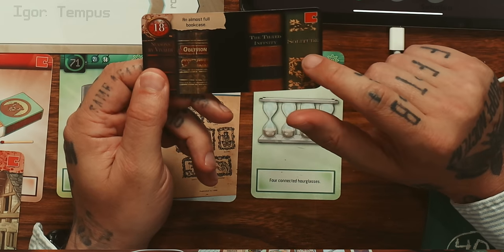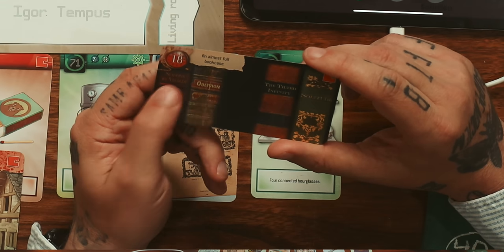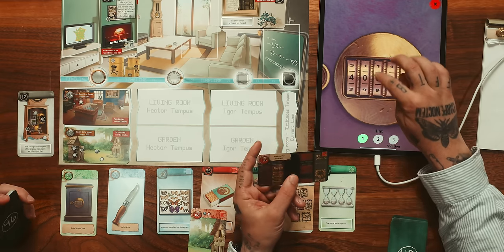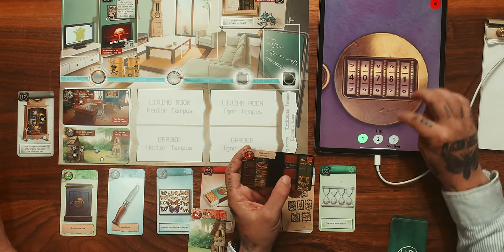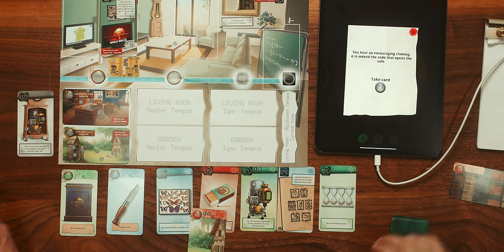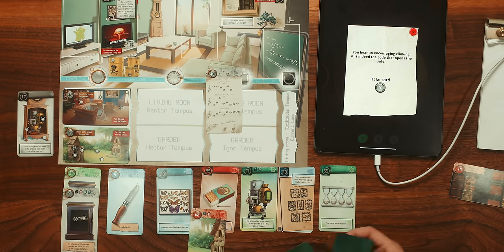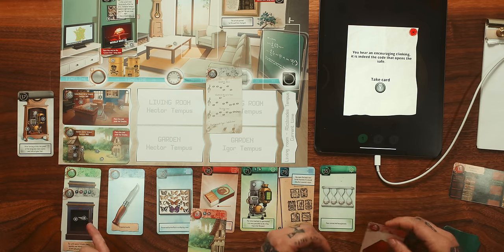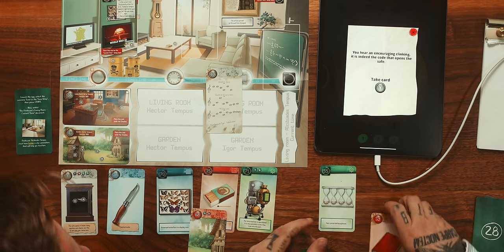Solitude is 1. Four seasons - 4. Oblivion - nothing. So 4, 0. Seven deadly sins - 7. That's smart! Infinity - 8. So 4, 0, 7, 8. Solitude, wow! You hear an encouraging clinking - it is indeed the code that opens the safe. Take card Y. 52 and 40. We got music notes. I got 52 - we got a book. Discard 17, 18, 33, and 79.